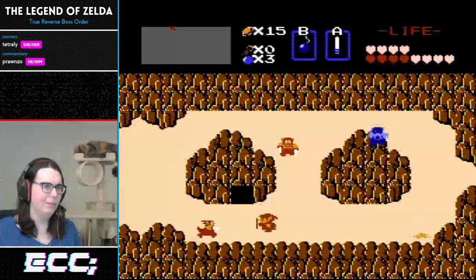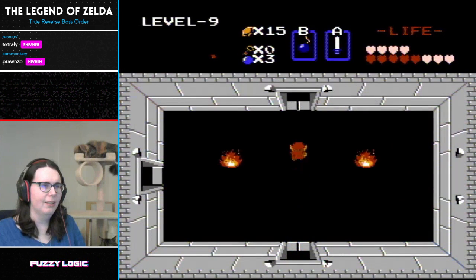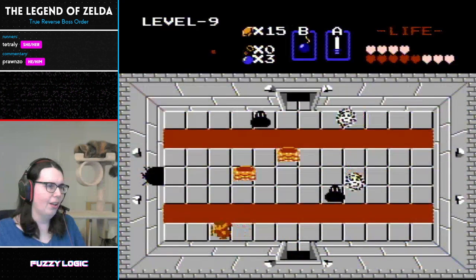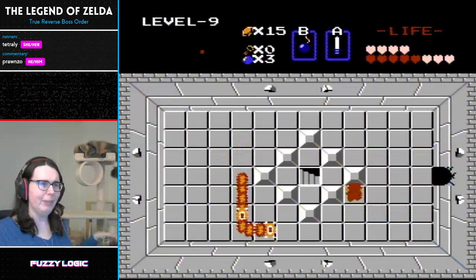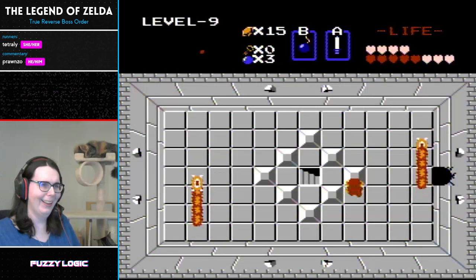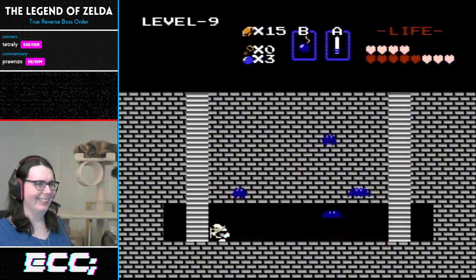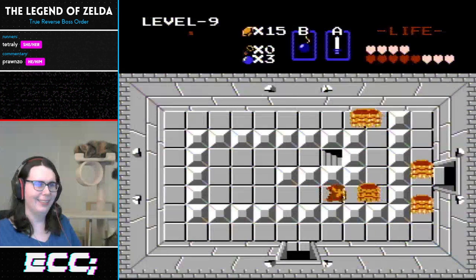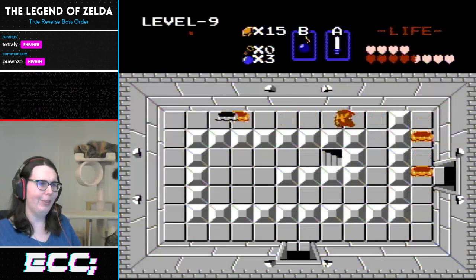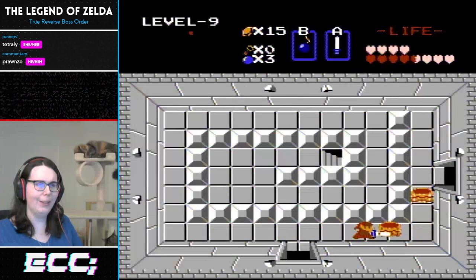We've got a kitty pets redemption — do you want to take care of that now? I'm going to need my other hand back to do the block clip though. Got a nice damage boost off the keys. I do need both hands for this part, but I will make sure to give them plenty of kitty pets as soon as we've rescued our princess.